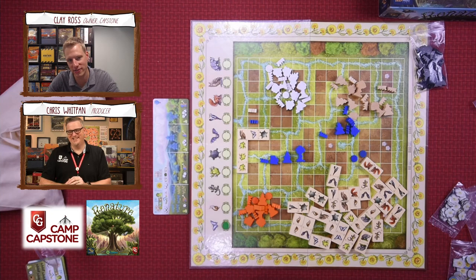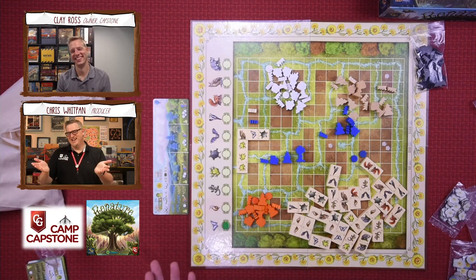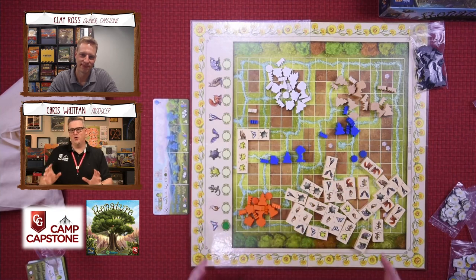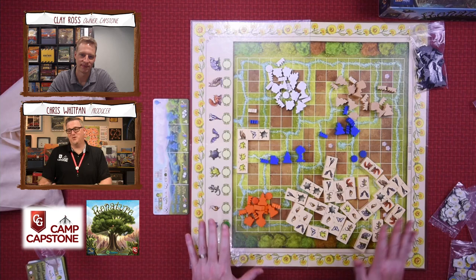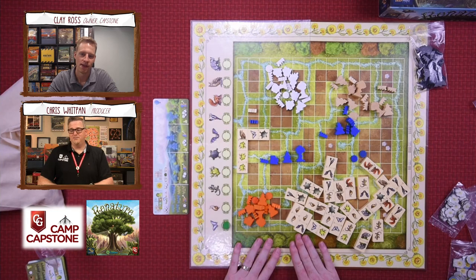It's a great, great experience — one might even say it's very simple but very complex — and completely gorgeous. One of the hallmarks of the Simply Complex line is gorgeous chunky wooden bits. You saw it first with Climbers, again with Estates, and now here with Re-Nature. I cannot wait to get this into your hands — even as a prototype it's still gorgeous and ready to go.